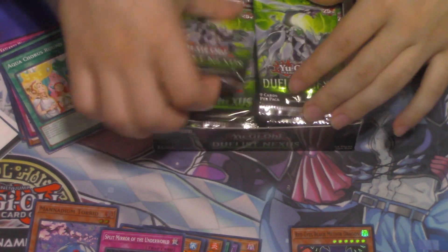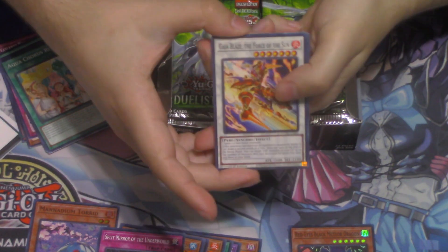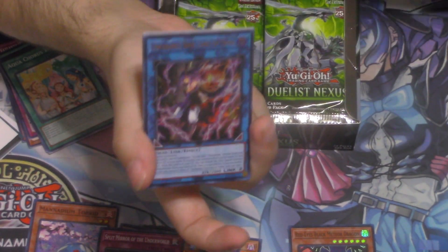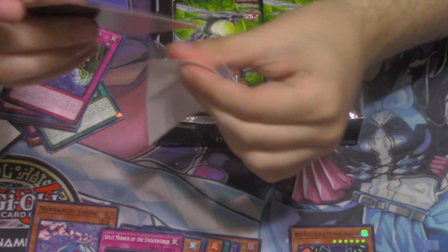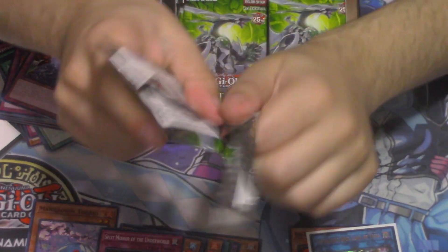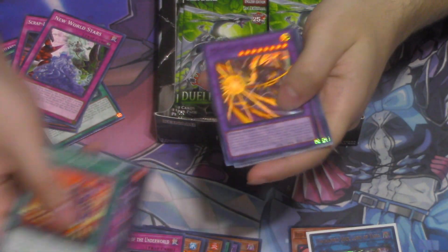Oh, we got Red-Eyes — I didn't know Red-Eyes was actually getting support here, I guess they just got one card, that's cute. Next pack: we got Gaia Blaze, the Force of the Sun — I don't think anyone cares about Gaia at this point. Oh, that's actually very good — we got the Unchained Soul of Yama. I went over the Unchained support; the Link and the Fire one are amazing, honestly very very good pull.